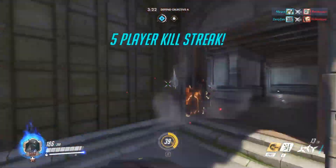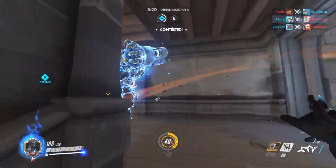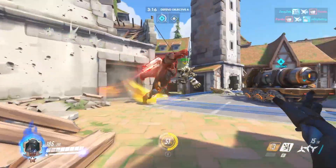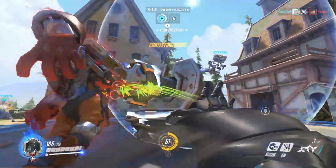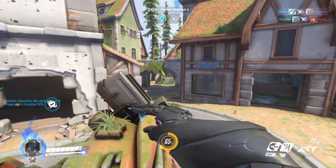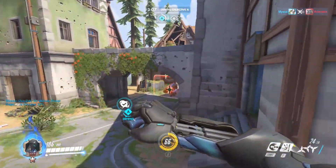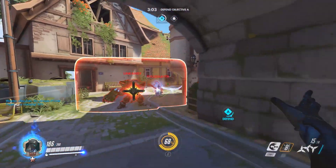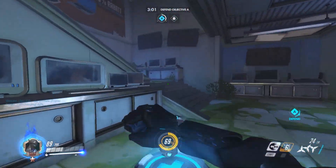Most potential Spectator system improvements lie in the amount of information on screen at once. Currently we have the heroes on both teams, their health bars and ultimate charge, as well as the kill feed. The rest is just the camera being manually moved around. There's a lot of things that could be added to the heads up display and UI in general to convey more information, and also sum up the match as a whole.